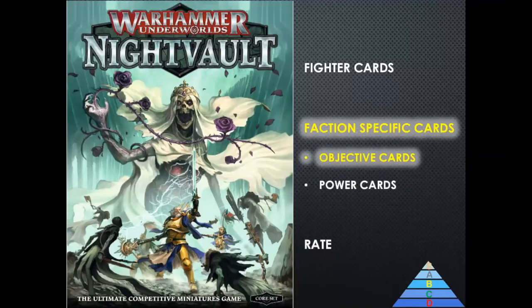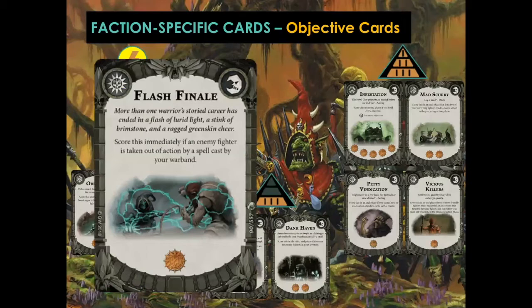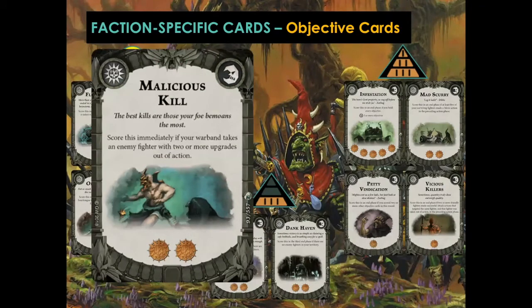Let's take a look at this Warband's objective cards — they have all three types. Starting with the surges: Flash Finale scores immediately if an enemy fighter is taken out of action by a spell cast by your Warband, worth one glory. I'm giving this a C because Zarbag doesn't even have a spell attack action, so it's unlikely unless you stack your Gambit deck full of spells. Malicious Kill scores immediately if your Warband takes an enemy fighter with two or more upgrades out of action, worth two glory. I'm giving this an A because it's pretty likely to happen that an enemy fighter has two upgrades, and two glory as a score-immediately is very nice.